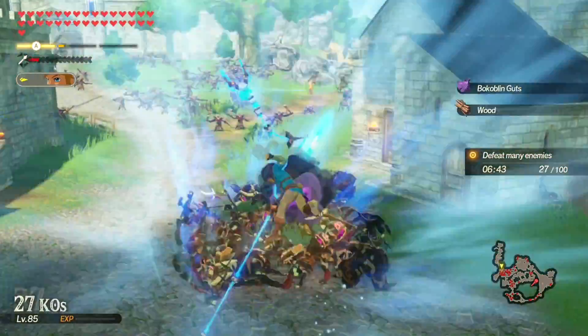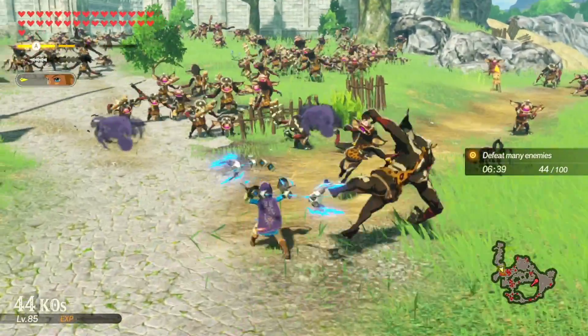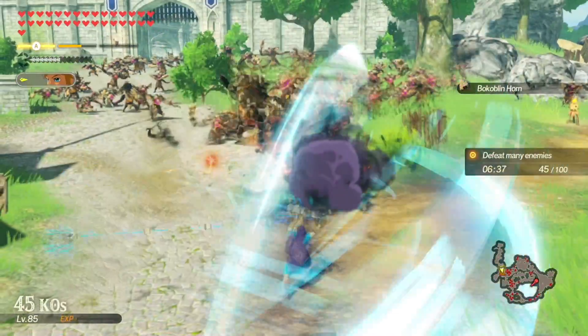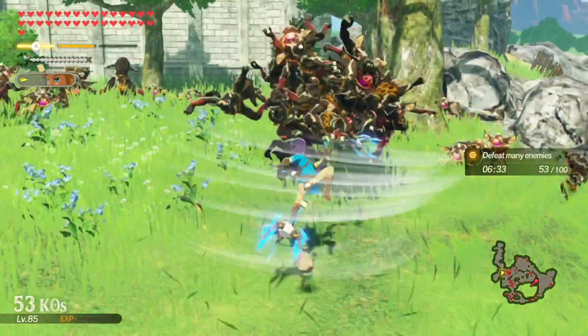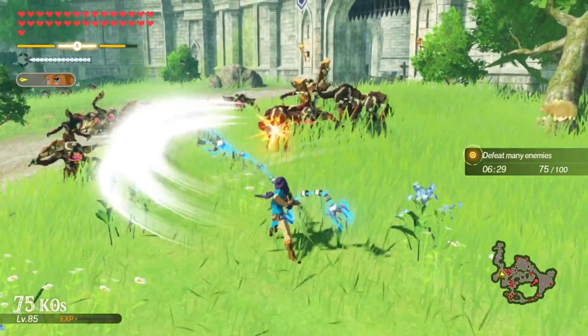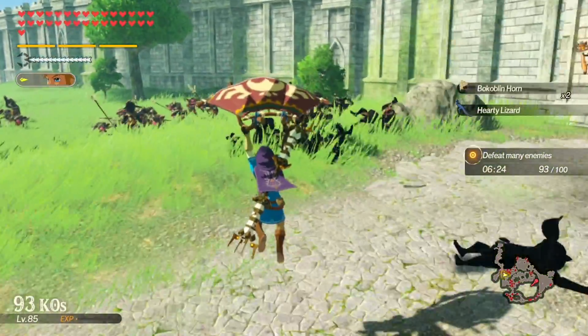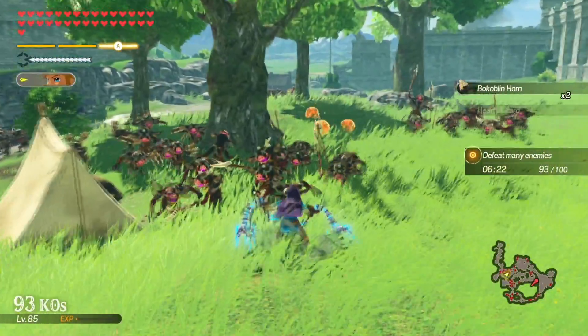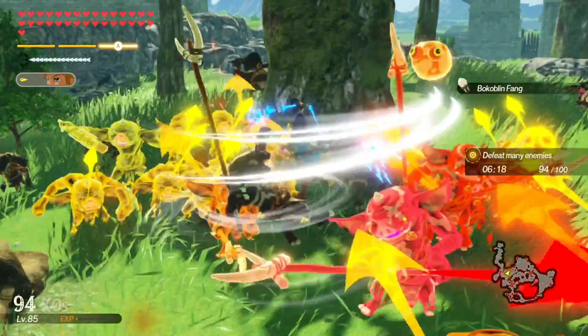There are a lot of you — defeat many enemies. 100 is not a small number but it's not a very big number in terms of Hyrule Warriors — surely you're going to tell me to beat more than just 100. This is definitely gonna get us all of our flail kills though. I need to remember to throw out stasis too.